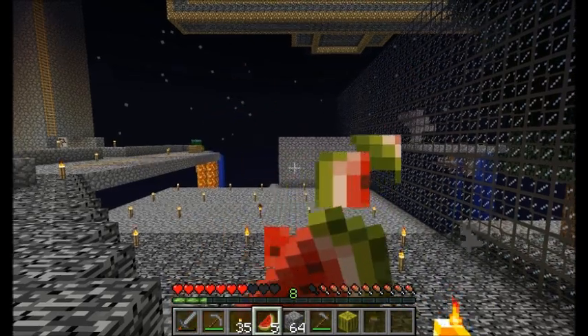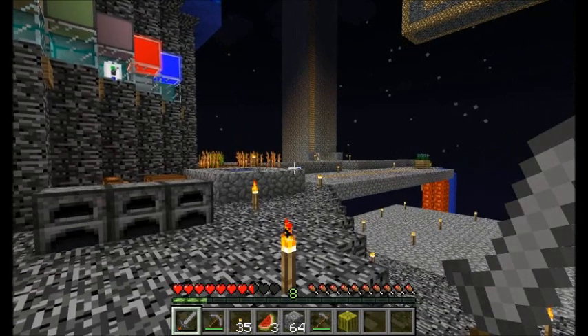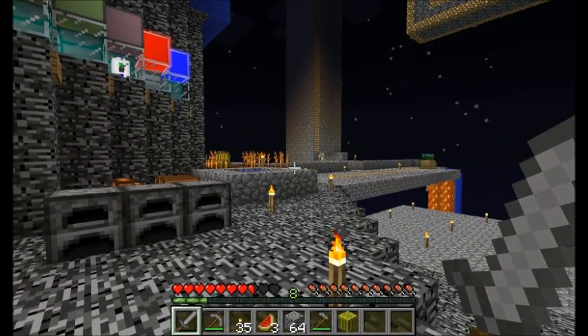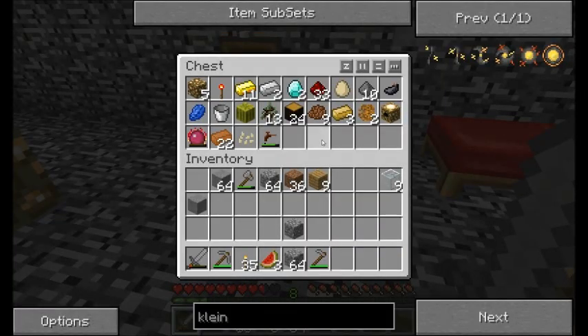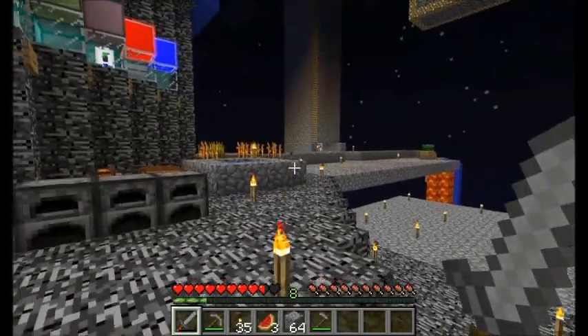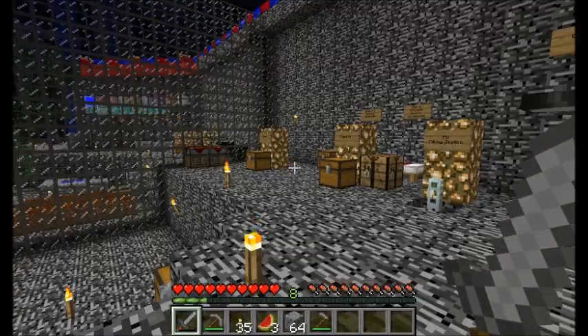I think the Enderman just ran away because he's a wimp like that. I noticed sometimes they just despawn and don't even come back for you. Sometimes because they're afraid of you. They should be. Alright man, I'll catch you later.